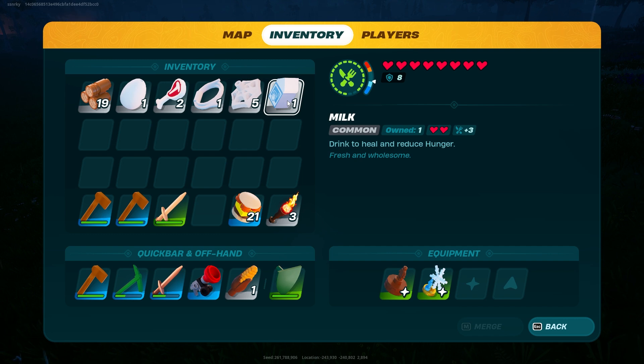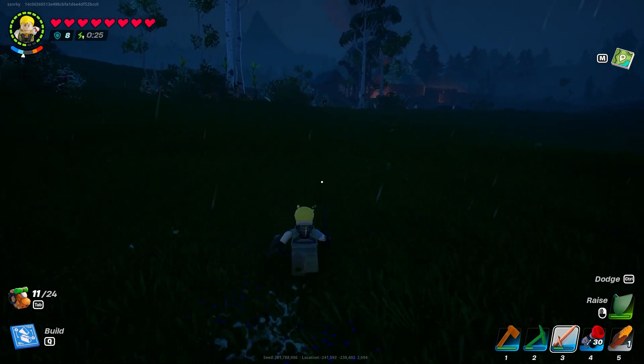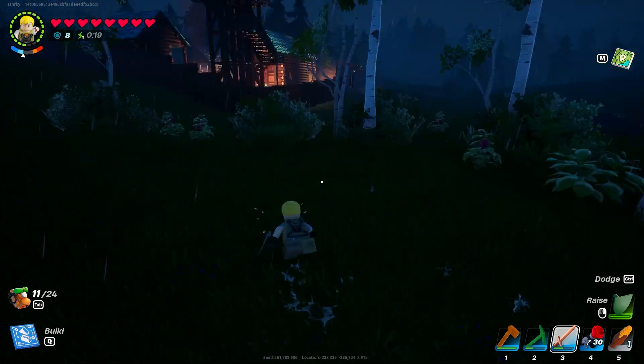Click E to collect it and there you go — you have milk! You can use it to make other things, especially if you've unlocked and crafted the oven in the game. That's pretty much it for this video — hope you liked it, like, comment, share, subscribe, and ring that bell icon.